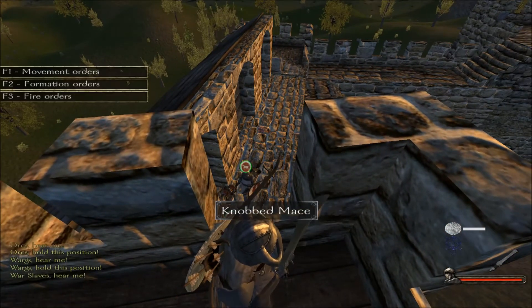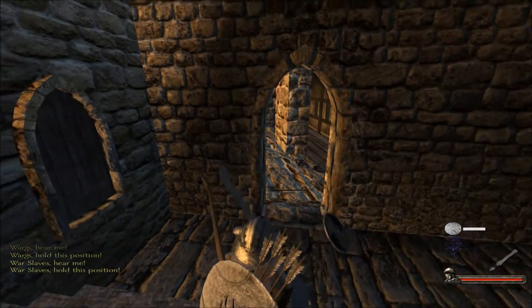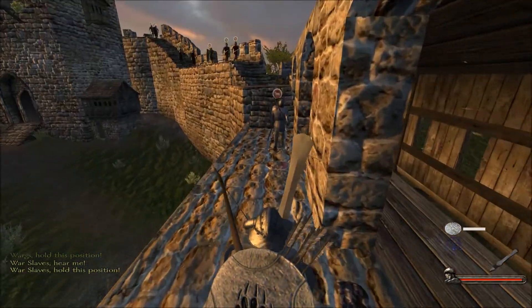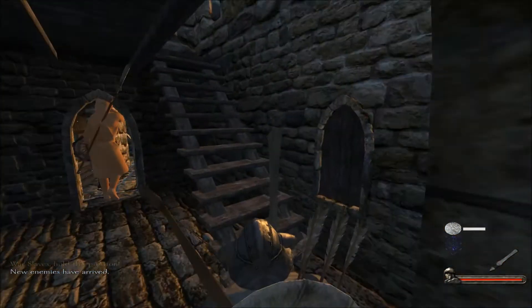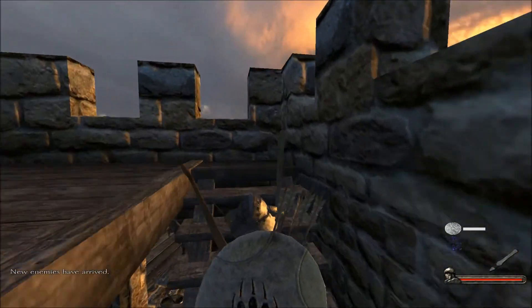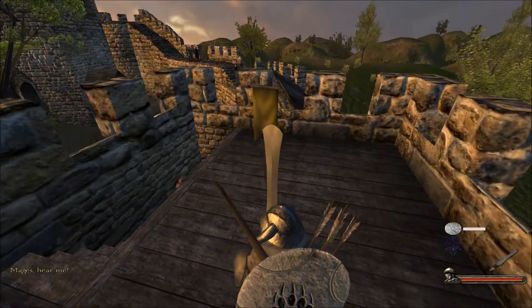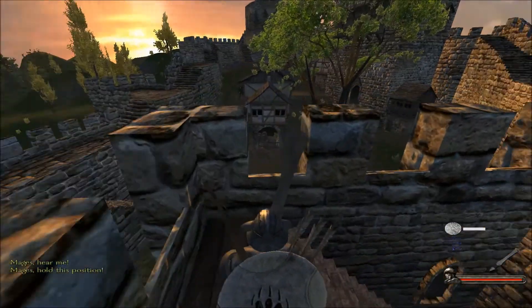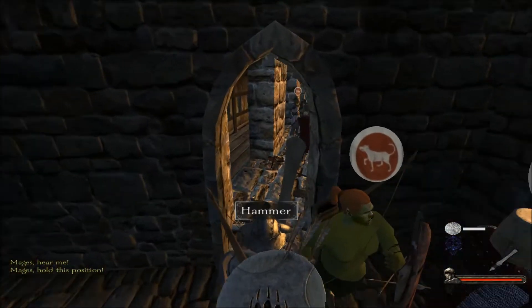War slaves, what are you doing? Get right there. Mages, time to come up and get into the mix — we've got work for you. I'd like to bring my mages straight up into this nest here and see if they can do some damage. That'll be fantastic. Let's get down here and start doing some damage. Tactics are boring.